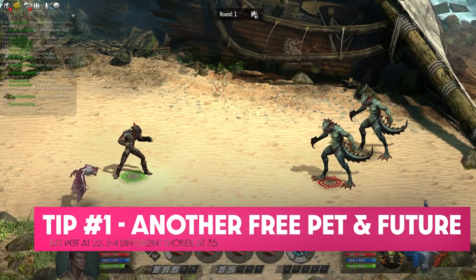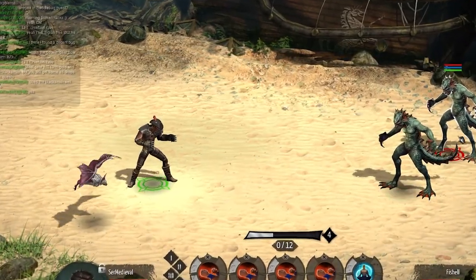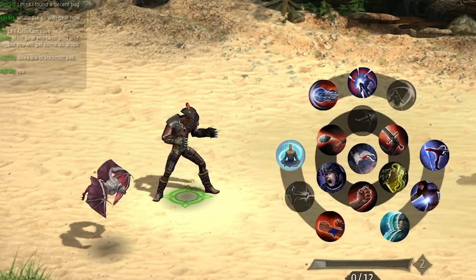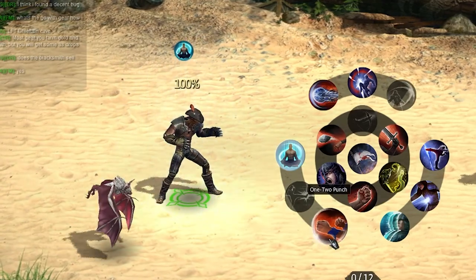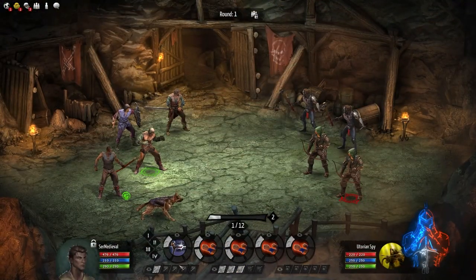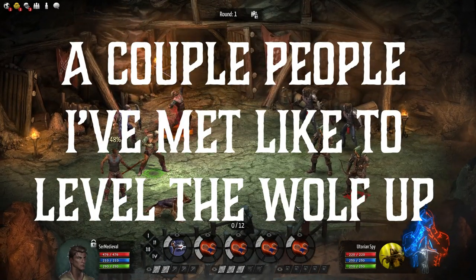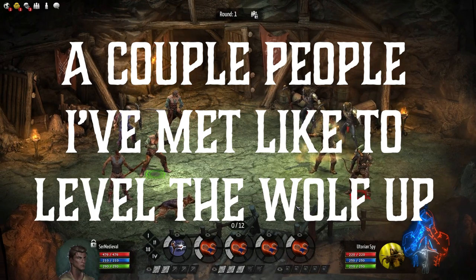In the last video we talked a little bit about the pet system and at what level you get your first one for free. At level 22, we will also get a questline to receive another one for free — this one is going to be the flying bat. During my time in the game I found that initially, some people prefer to keep the level 7 dog and continue to level that up instead of the bat.